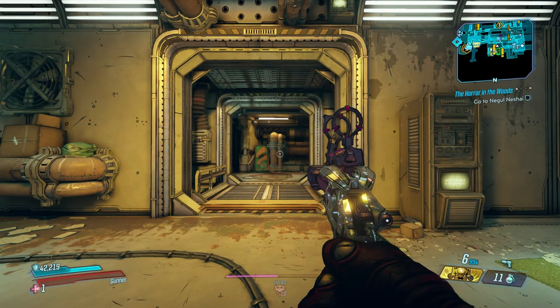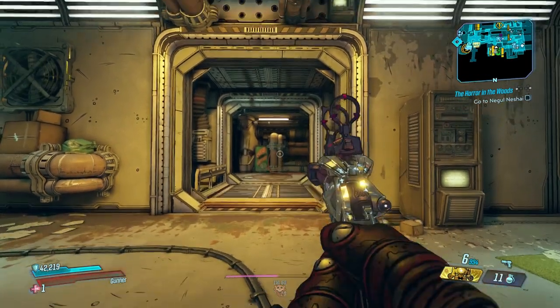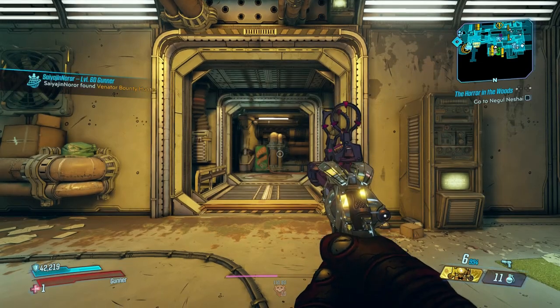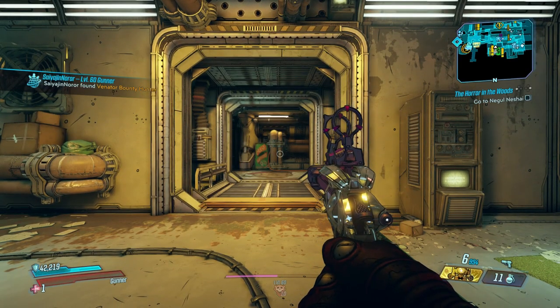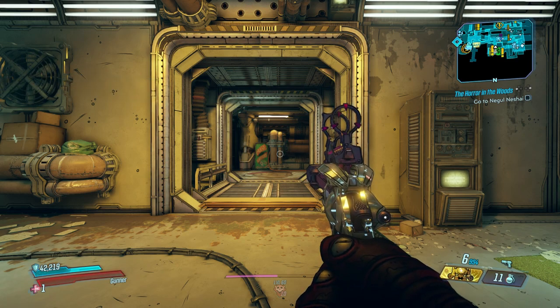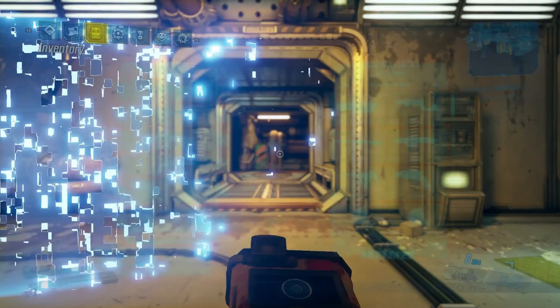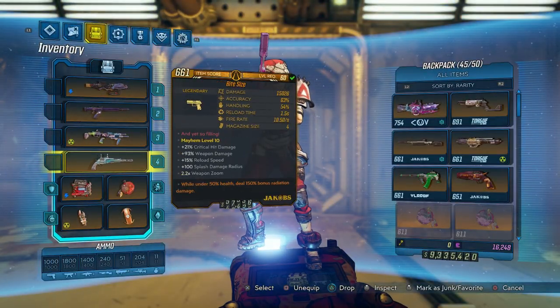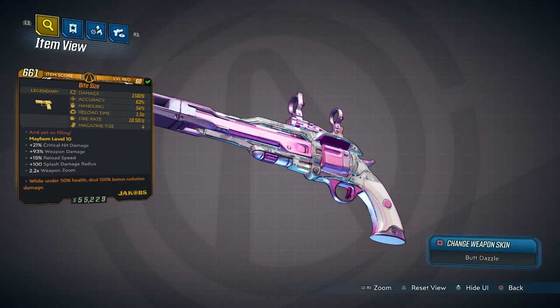Alright guys, welcome back to another Borderlands 3 video. In this video we have quite the gun I want to play around with today — none other than the Bite-Size Jacobs pistol. This thing is quite the package. We got the 5150 on it, courtesy of the homie Nesquik who was kind enough to throw this away.